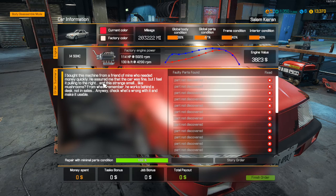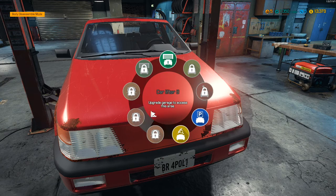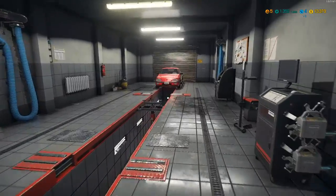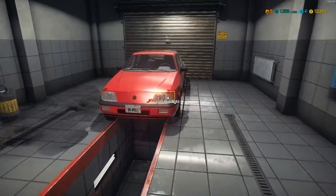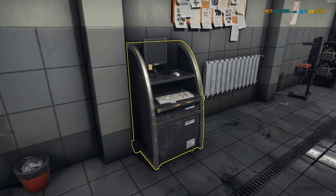I bought this machine from a friend who needed money quickly — so you got a lemon. He assured me the car was fine but he lied. I feel it pulling to the right and there's a strange smell like mushrooms. Check what's wrong with it and make it usable. Let's utilize some of the stuff we have unlocked, like the test bath. There's no parts list provided with this story car, so we've got to find all these parts on our own. It's mainly brakes and suspension.